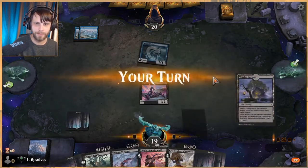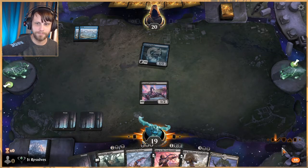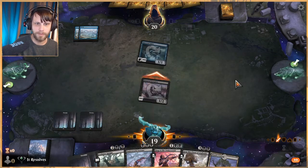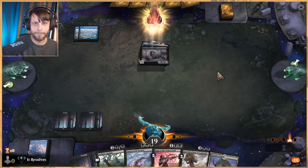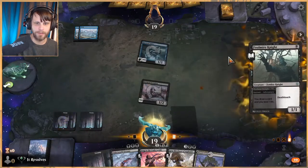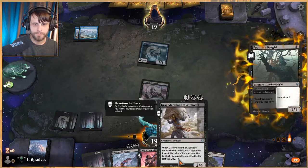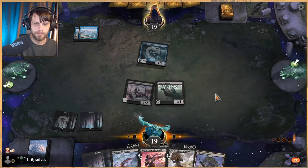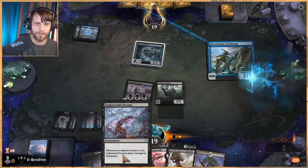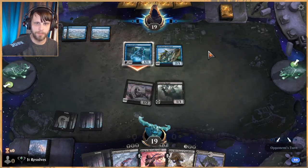Underworld Dreams is going to be great here — I find that card to just be generally very good. Let's attack. I'm going to play this here — I kind of just want to get up to a really good Gray Merchant. Next turn we can get Underworld Dreams down potentially.